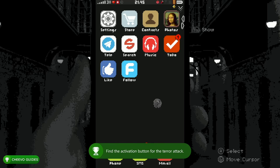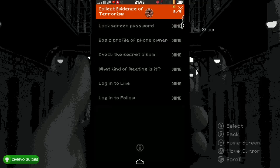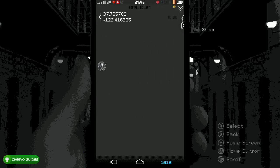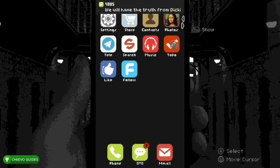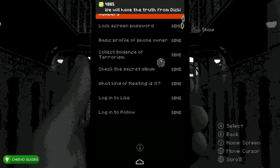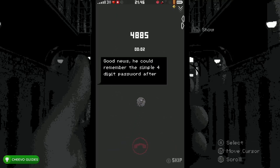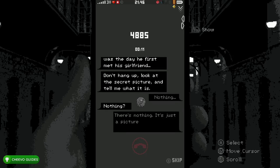Go to the To-Do app and we should have eight out of nine pieces of evidence. Press Home and our last piece of evidence is going to be in the text messages. Go to SMS, click the text at the very bottom, and click the location. Go back to the To-Do list — you now have all nine pieces of evidence and we've reached the ending of our first playthrough. This is specifically Ending 4. The last achievement in the game is called Monster, and to get that you need to have witnessed Ending 4 twice.